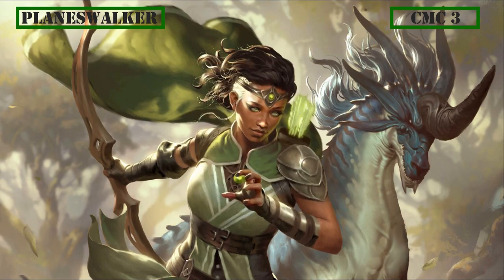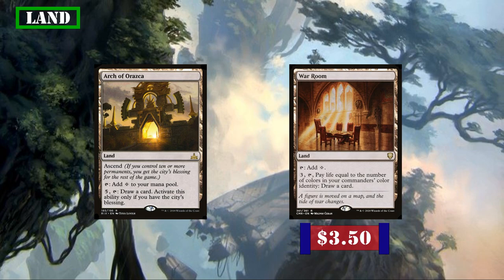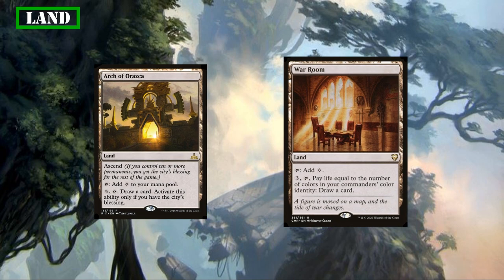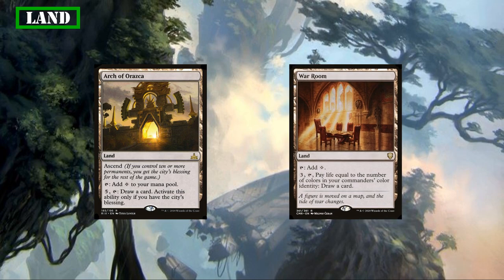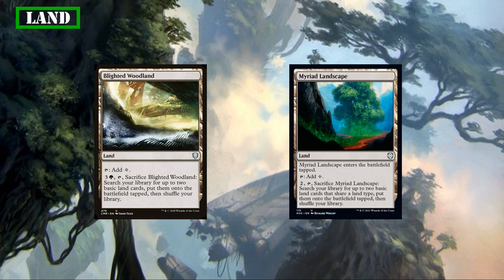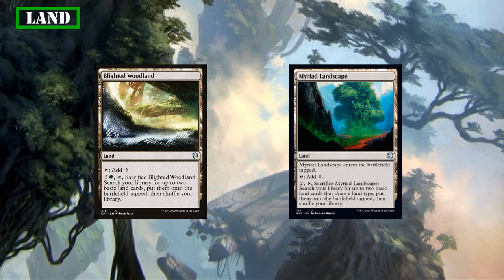With our Planeswalker covered, let's talk about the lands. We have Arch of Arraska and War Room — Arch of Arraska taps for colorless and, if we have the City's Blessing, we can tap it and pay 5 to draw a card. War Room also taps for colorless but only costs 3 to draw a card, dealing damage to us equal to our commander's color identity, in this case 1. While neither has great rates for card draw, they can be included in this mono-colored deck for minimal investment, providing a mana sink for additional card draw we normally wouldn't have on our lands. We also have Blighted Woodland and Myriad Landscape, both tapping for colorless and getting us two basic lands into play tapped by sacrificing themselves — just some additional ramp in the land slot.